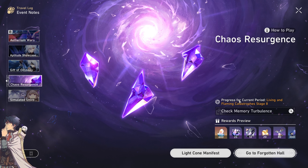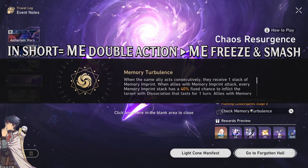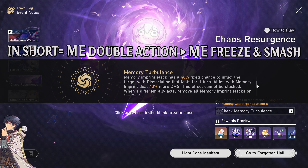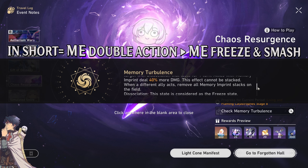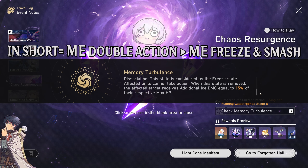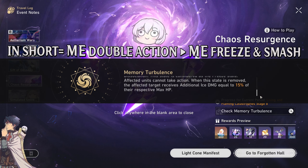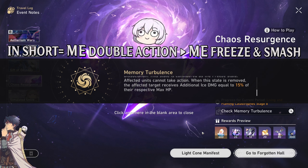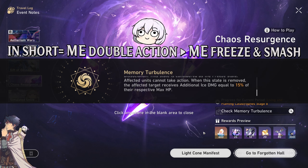The new memory Turbulence will apply a buff every time one of your characters does 2 or more actions consecutively. The easiest way to accomplish this is by using a character's ultimate just after or before that character's attack, skill, or follow-up attack. With this buff the character's next attack will deal more damage, with a chance to apply a special freeze effect on the enemy that will make it lose a turn and receive damage when it wears off.